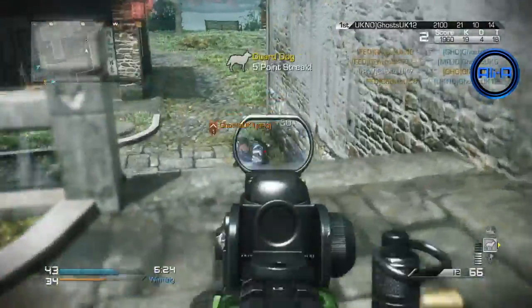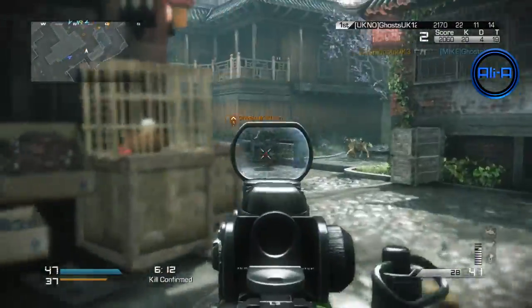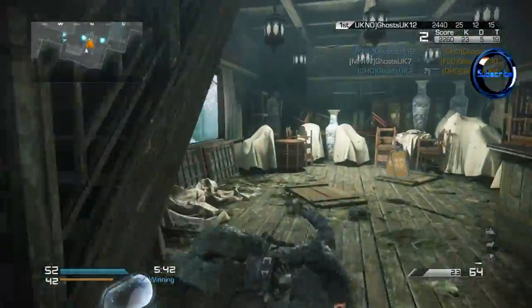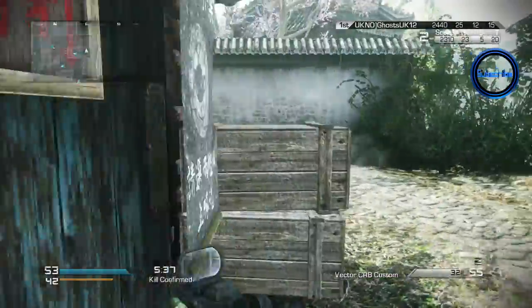There is a new field order on this map as well — I'll show you that at the end of the video, so stay tuned. You may recognize what it is if you've ever played a previous Call of Duty game. I decided to go with a submachine gun on this map because it worked — it worked pretty well. Close quarters, very tight corners.